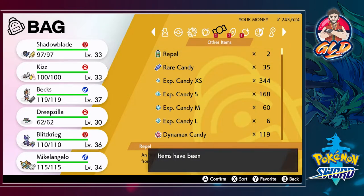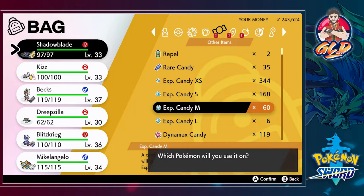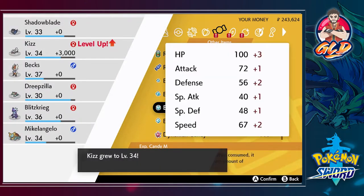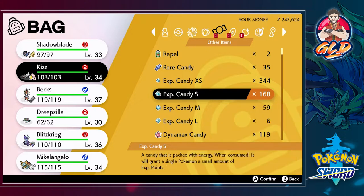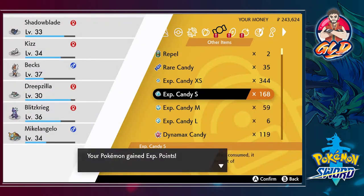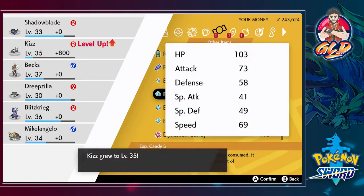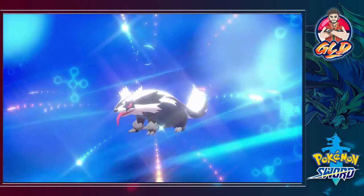First things first, let's go ahead and fix this up. I've got two Pokemon on the verge of evolving, one of them being Kiss - and Kiss can only evolve in the nighttime. So we're going to be giving them experience candies to make sure it evolves at night, since nighttime only appears in the wild area. Here it is at level 35 at nighttime, and we are finally evolving our good old buddy Kiss!